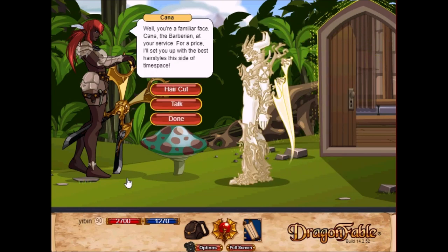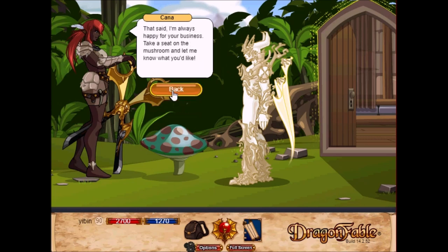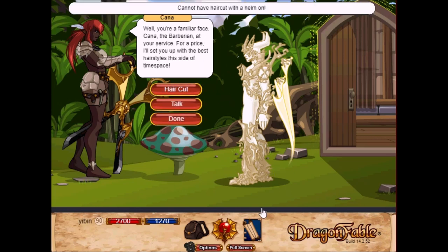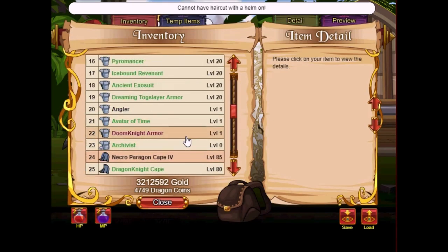Now let's head upstairs. This place is open — very nice! Let's talk with our familiar face. Kenna the Barbarian: 'At your service — for the price of selling out, with the best hairstyles this side of time space.' Alright, let's get a haircut. Cannot have a haircut with a helmet on.